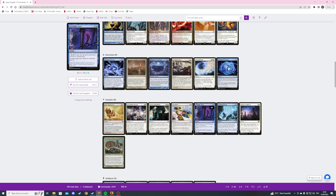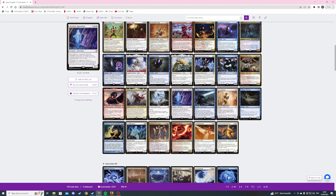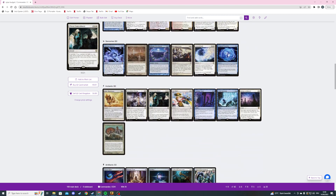The next card is Skyslide Snare — a three mana counter target spell unless its controller pays three. This spell costs one less to cast if we control a spirit and one less to cast if we control an enchantment. I mentioned that if I end up cutting one or two cards I'll add Arcane Denial and Chaos Warp.